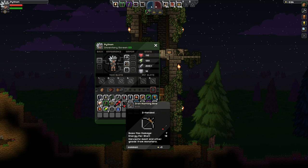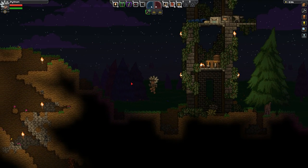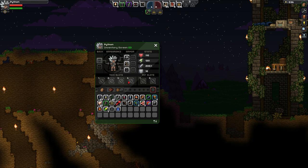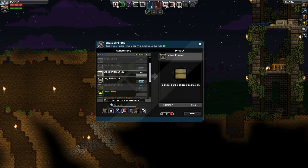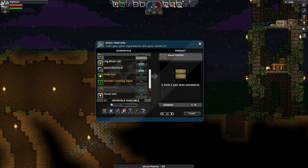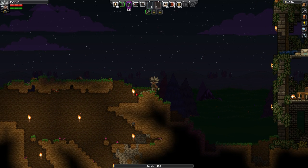So, in today's episode, my friends, we do need to go back underground and we need to go quite a lot further down than we have done before, because we need to get some core fragments and they're found right at the bottom of the world, pretty much. But before we do that, let's just make ourselves some planks and then some torches. 111 torches. Fantastic!